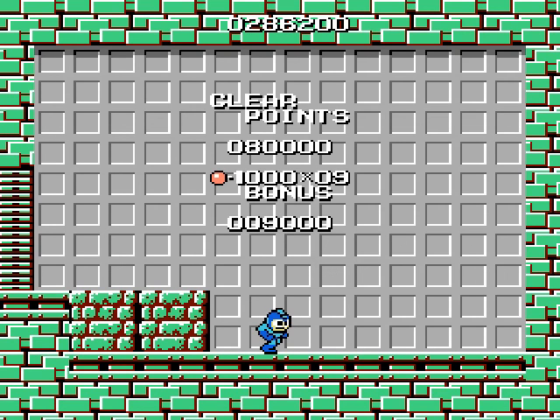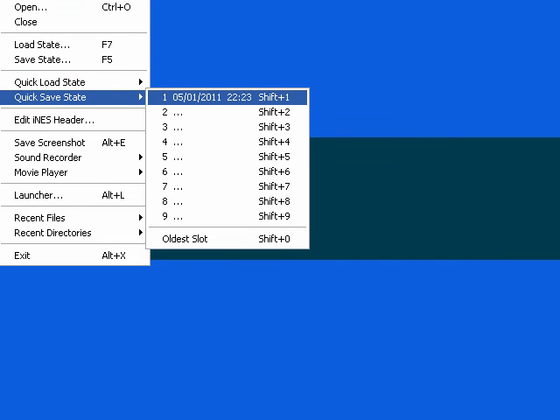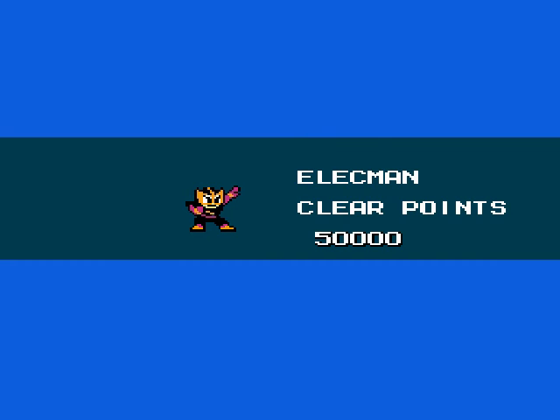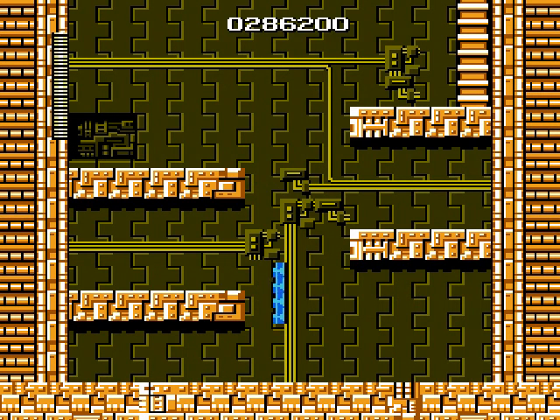We got time for one more Robot Master, let's do it. Then we'll do the last two in the Wily stages for the final part. I guess we'll do Elec Man next. Elec Man is the toughest Robot Master in all of Mega Man 1. He will kill you in a measly three hits — whether you touch him or his electric beam hits you, you're gonna die. His Elec Beam will absolutely rape your health bar.